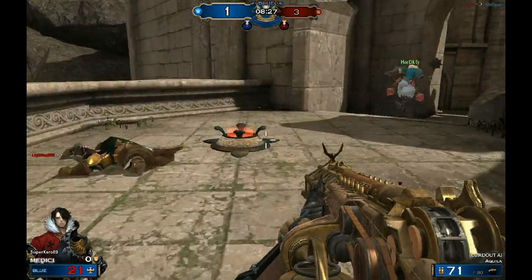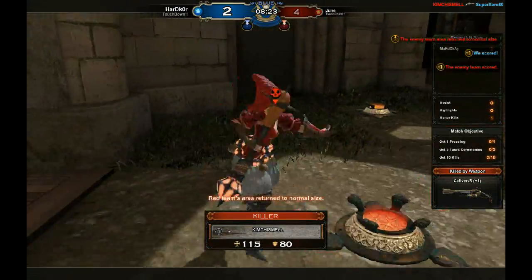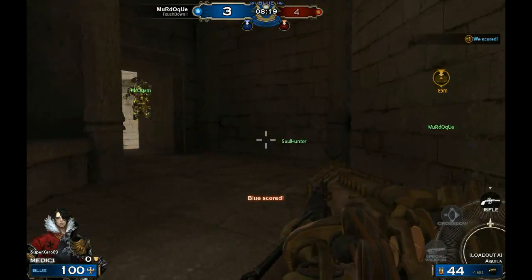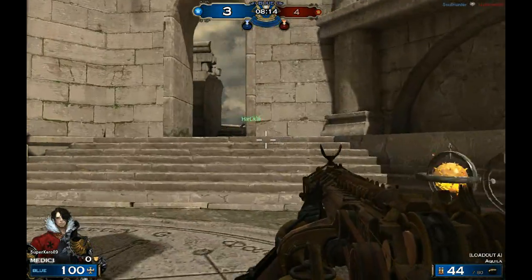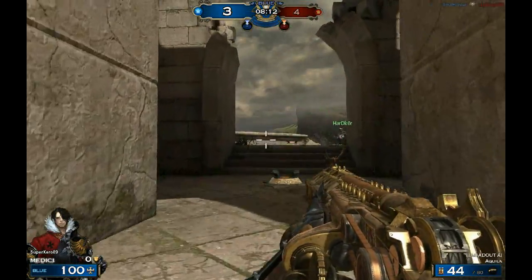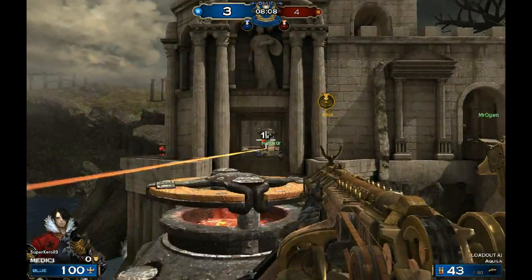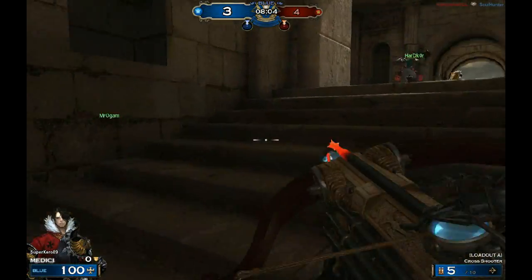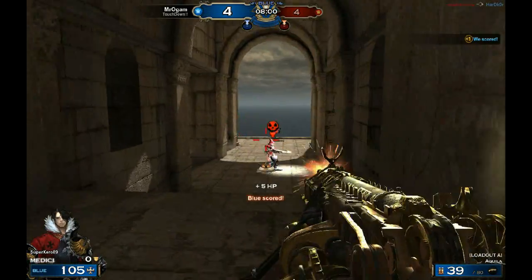You'll see a little orange icon, a number one icon, or a red skull icon. If you see any of those, that's the enemy. Number one means they're currently ranked first in the match. The skull means you were recently killed by that person and can get revenge. An orange mark means they're on the other team.